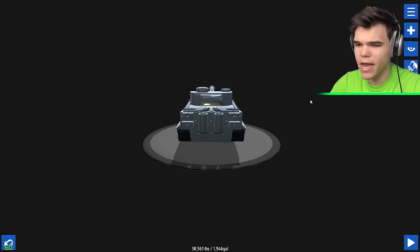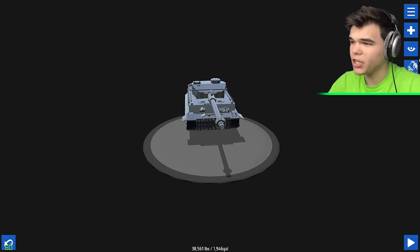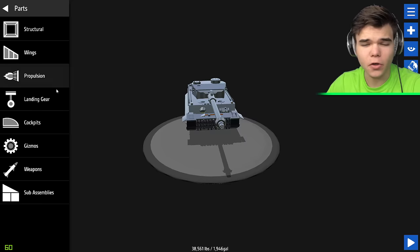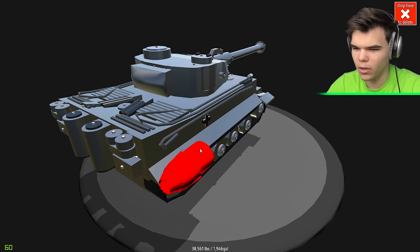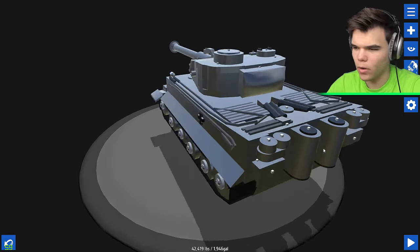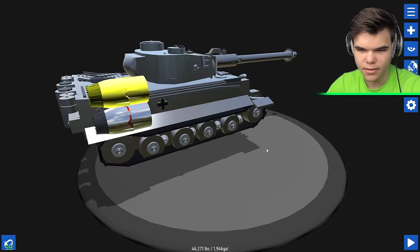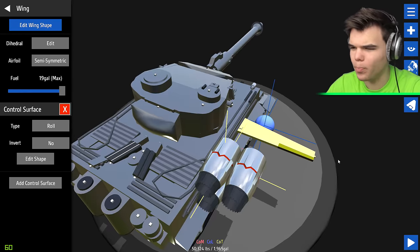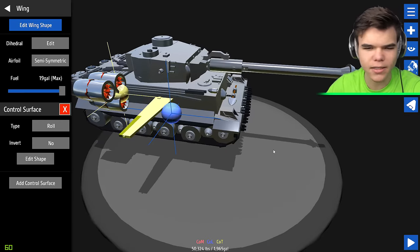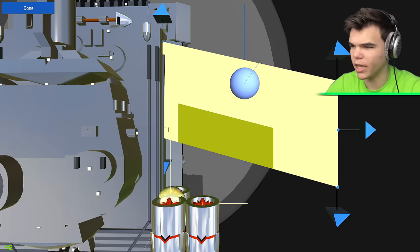We are going to make a flying tank, which is going to be the most epic thing that humanity has ever created. To make this thing fly, we need engines - and we're talking about a lot of engines here. One in the back, one on top. Now time to put some wings on this ship.